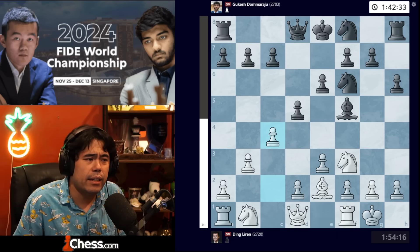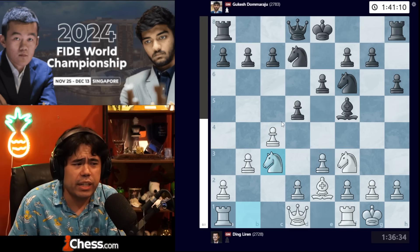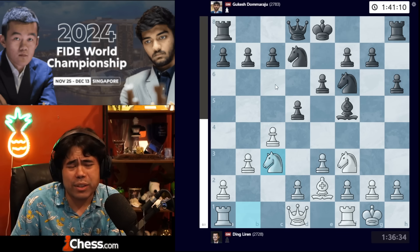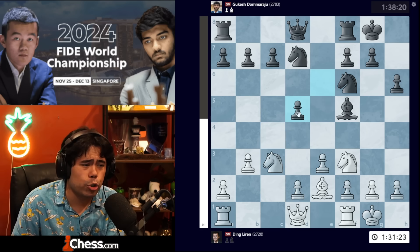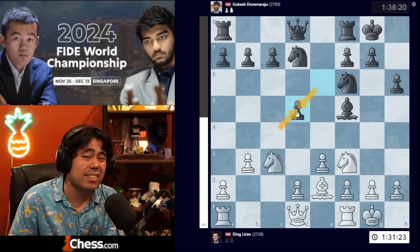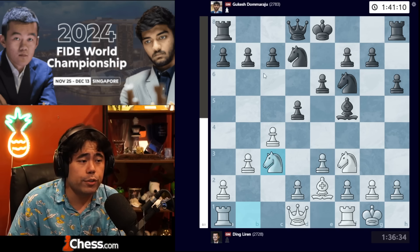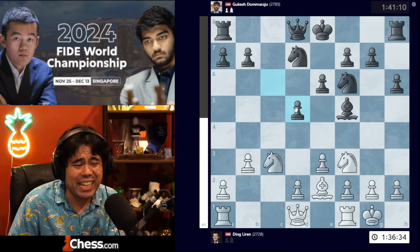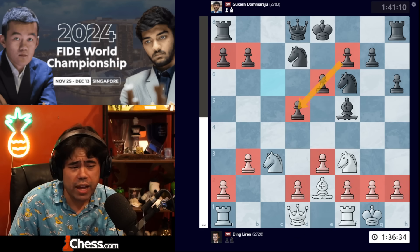At this point it's worth mentioning that I felt Gukesh should have played c6 — whether right away or even after knight c3 — rather than castling, because if white gets a structure with a trade on d5 there's a slight imbalance and white can create some counterplay, whereas if you go c6 and get the trade, black's structure is very solid and symmetrical with all pawns on the same files.